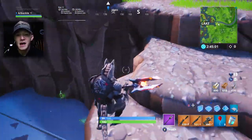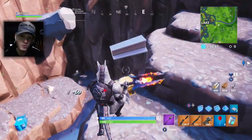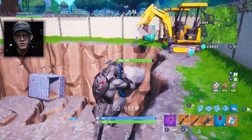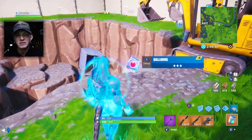You guys remember that the excavation site over towards Paradise Palms had a volcano vent that popped up at the bottom, and the excavation site down in Dusty Divot had destructible rocks which we destroyed, and then there was a pool of lava that took over. Now we have the one here in Loot Lake with nothing really happening yet, just the giant metal plate at the bottom.